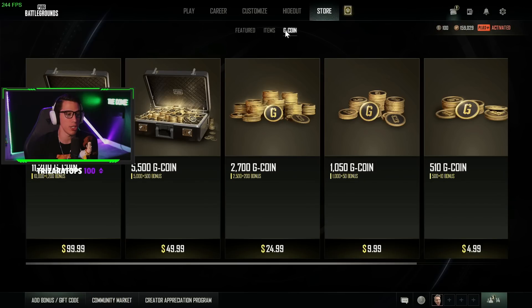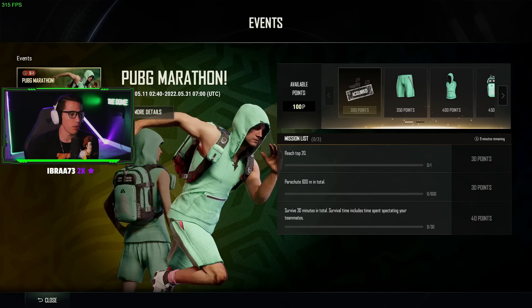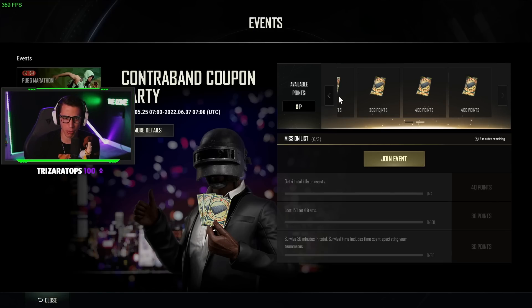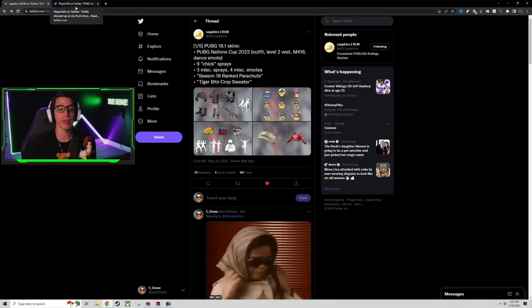Contraband coupon party - wow, there's an event! We have 5, 10, 20, and 30 contraband coupons if you complete the whole event. Make sure to click join event and complete these daily missions. Thirty contraband coupons is enough for three rolls of the contraband crate, which will be very useful for what we're about to look at next - the new contraband skins and all the season 18.1 skins.